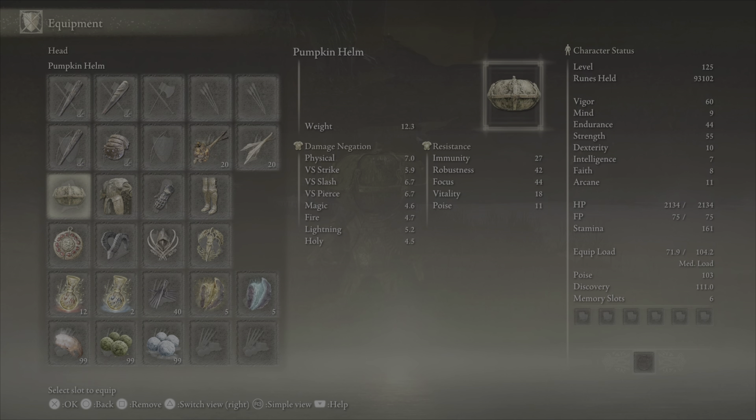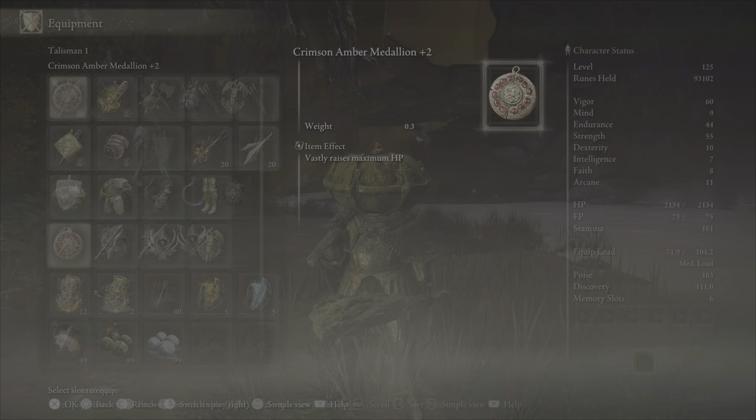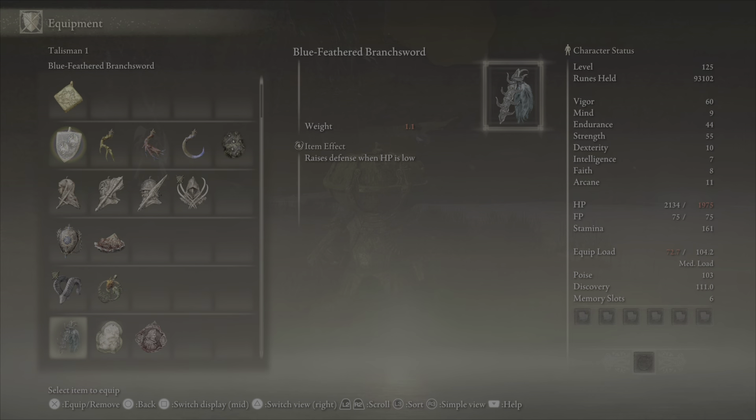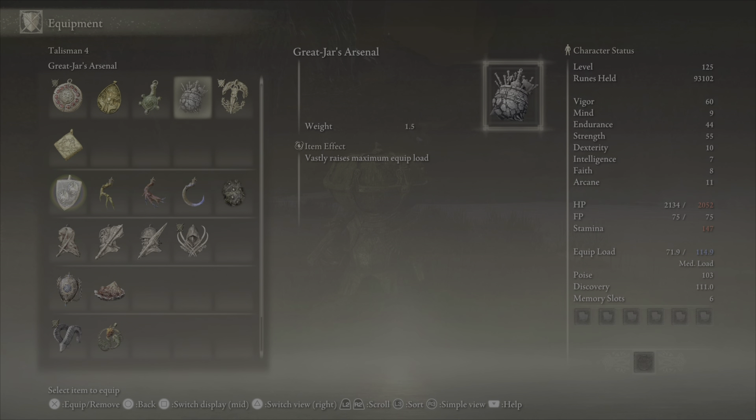Rocking the lovely pumpkin helm, tree sentinel armor, and royal remains gauntlets because my swapping skills are horrible, so I just keep it on there to get some HP regen on low health. Tree sentinel greaves. I use the crimson amber medallion plus two and swap it to the blue feathered branch sword when low HP.